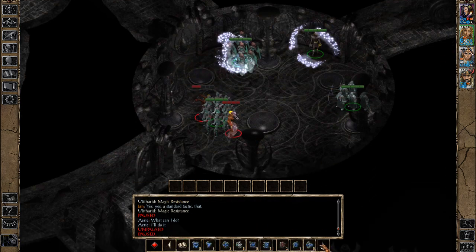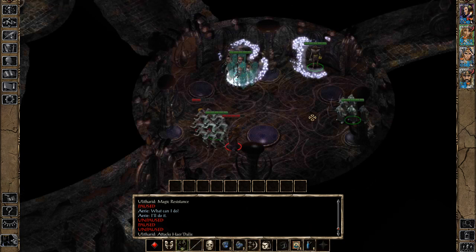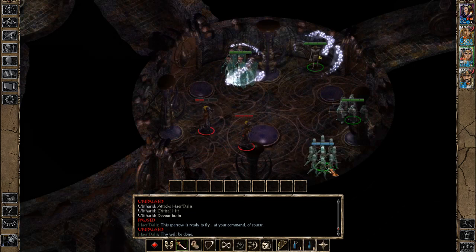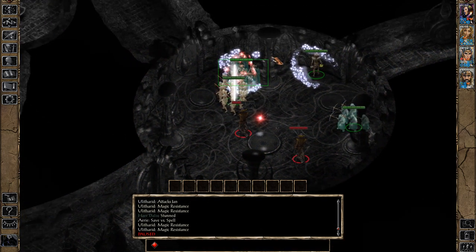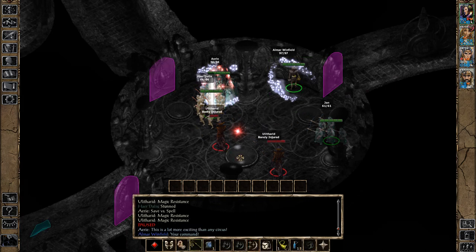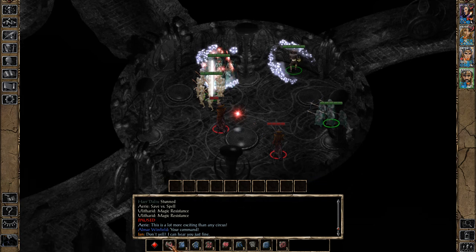Hairdelyse has not been hit yet, so he hasn't started losing HP. There we go, he just got hit — let me move him out. Ten intelligence. He just got stunned, so he's basically dead now. These are actually harder than typical Mind Flayers — these are the Ulitharids, however they're pronounced. They're the harder variant.